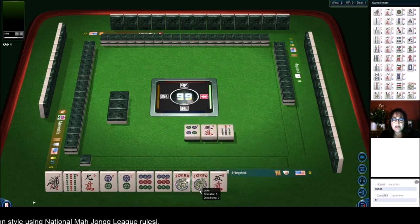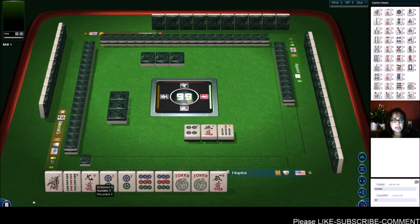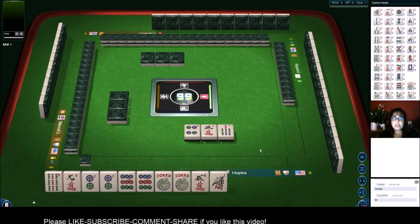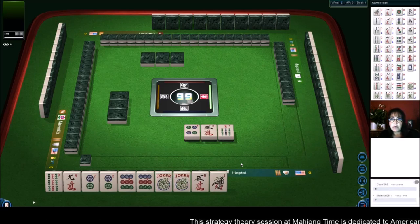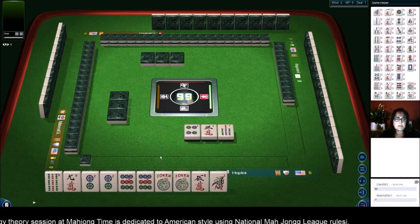We have a couple of jokers, so that's going to limit what we can pass — we might have to make a decision early. I'm thinking we should maybe play something in one suit, in which case the one can go. If we get nines, we could switch to like numbers and sacrifice the two. We do have two jokers, and there is a like-number quint — always nice to keep that in mind if you've got jokers.